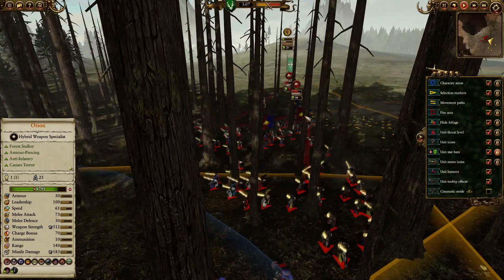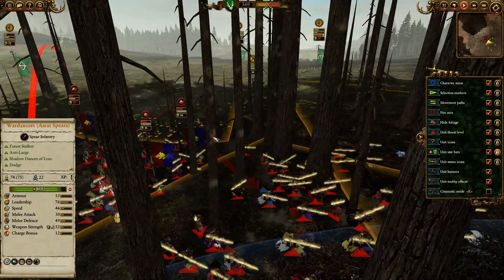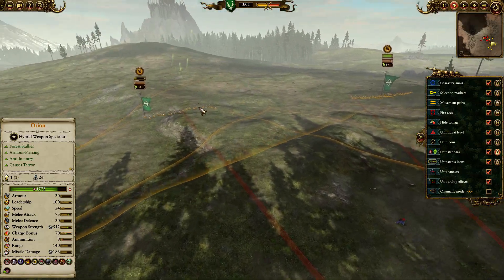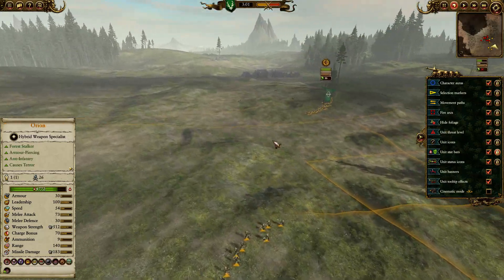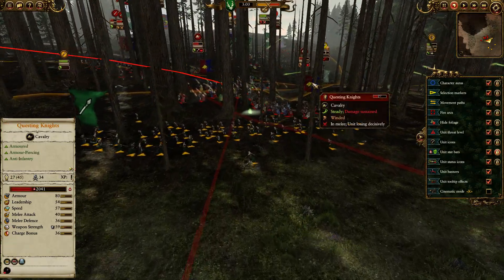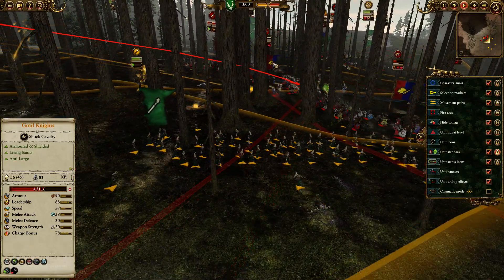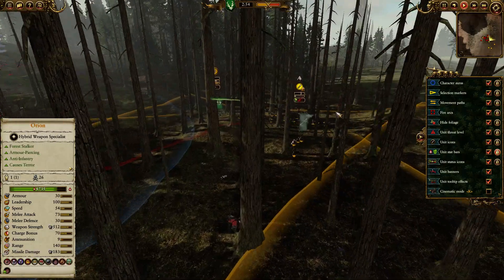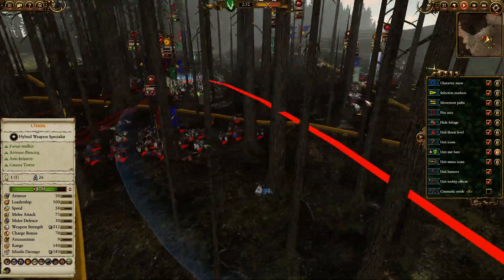These knights are being driven all over the place by the archers, who haven't really managed to kill them. They're going to return to the fight and be able to turn around and fire back into the Questing Knights and the Grail Knights. As we can see, a full unit of War Dancers is ready to pounce on them as soon as they stop. More archers coming back.